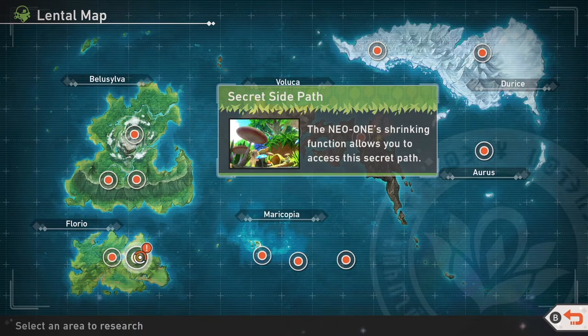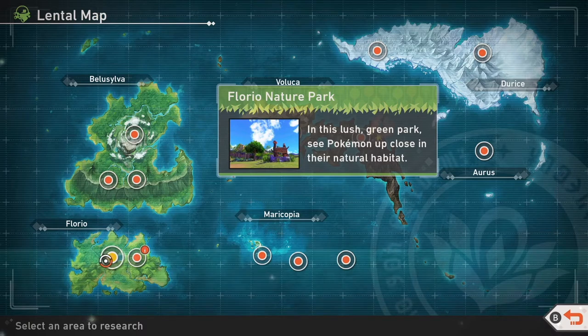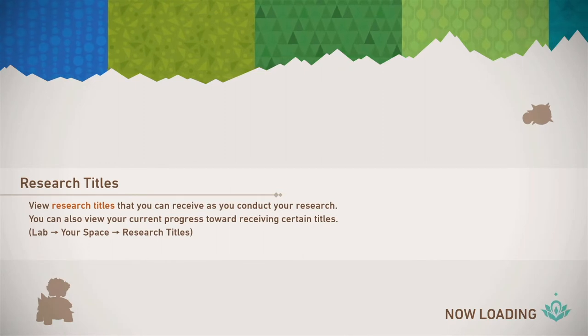In order to get access to the secret side path — in both its nighttime and daytime form — you need to go into Nature Park. Around halfway through the level you're going to find a tree where you can shrink down, just like if you found any other hidden path within the level.